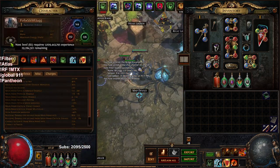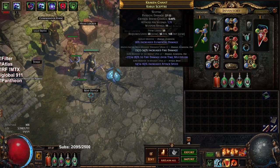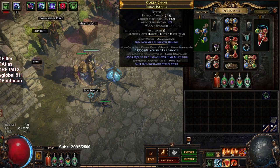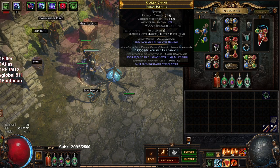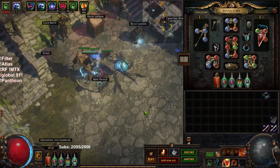The character is level 81. I'm just going to go over my gear and kind of what I'm doing. This is a weapon I picked up off the floor. I was just identifying blue scepter bases on my filter, ended up getting a fire multi-scepter, and then just crafted fire damage. Then I regaled trying to get something, didn't get anything. This is currently where my Frostblink flammability setup is.